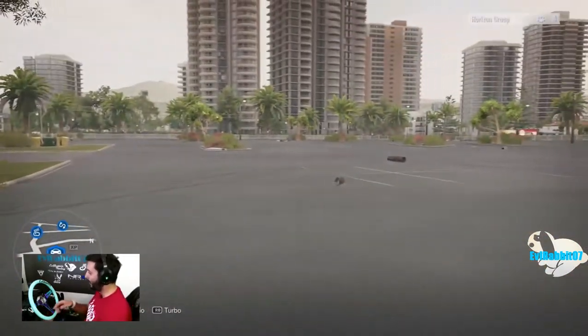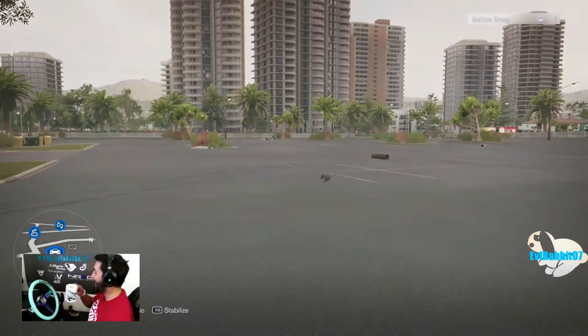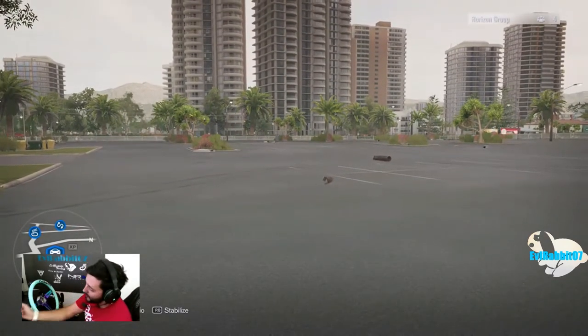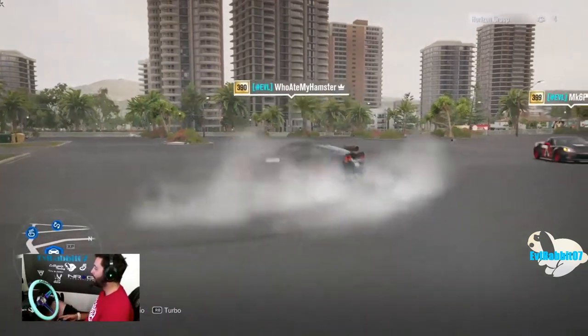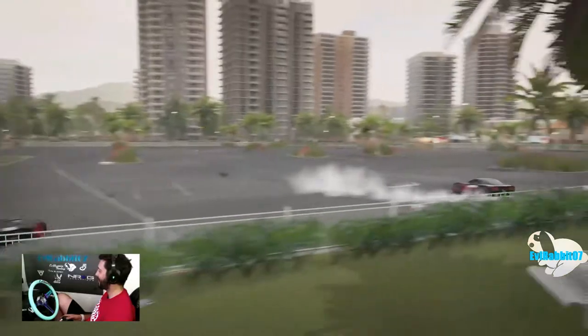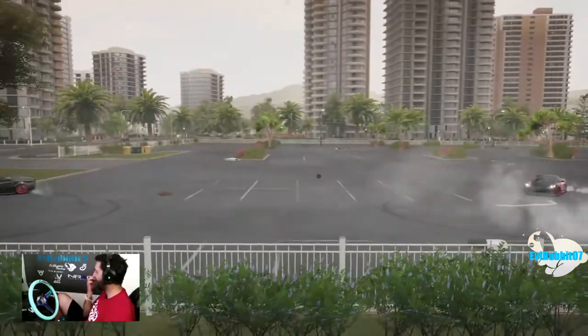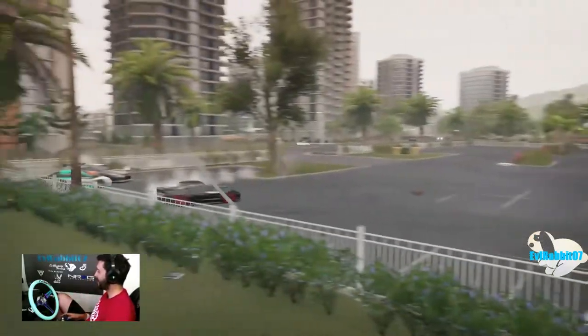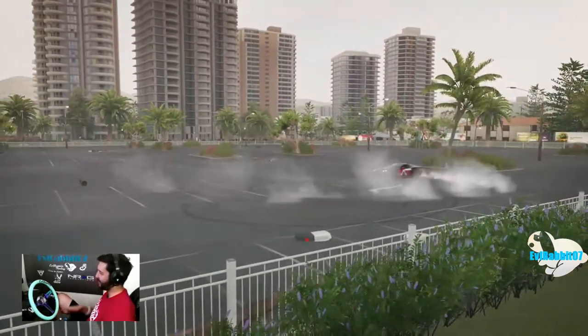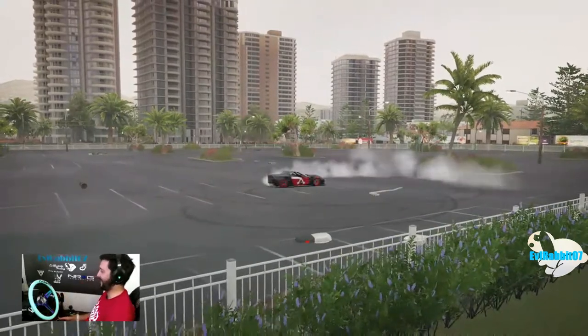We're actually getting into tandem battles here in the competition. It's going to be MK6 versus Hamster — the two teammates actually got bracketed up with each other. They're smoking their tires getting them warmed up because we are on sim damage. I can explain more about sim damage in a later episode. It was kind of a shorter tandem competition because the rain kind of screwed a couple of us over. Let's get to the action.